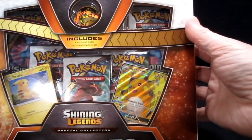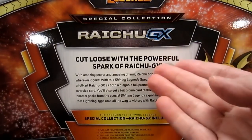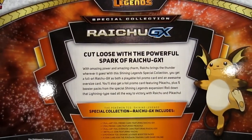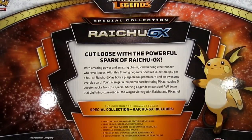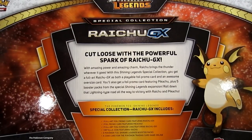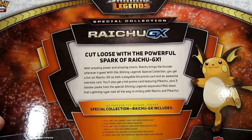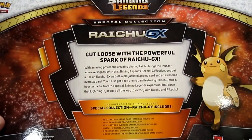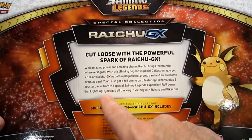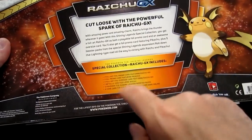Really quick — you can see there's a big Raichu in there, a Pikachu foil promo card, Raichu Full Art GX. Let's check out the back. Raichu GX cut loose with a powerful spark of Raichu GX. With amazing power and amazing charm, Raichu brings the thunder wherever it goes. With this Shining Legends special collection, you get a full art Raichu GX as both a playable foil promo card and an awesome oversized card, a foil promo Pikachu card, plus five Shining Legends booster packs. Let's open this puppy up.